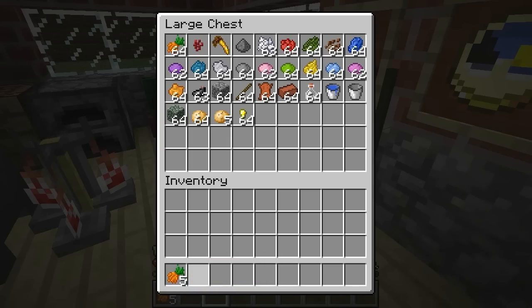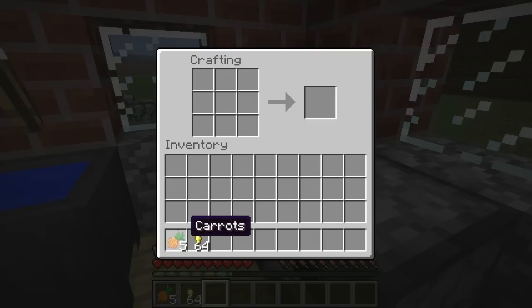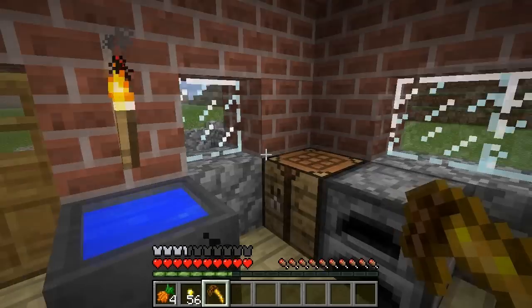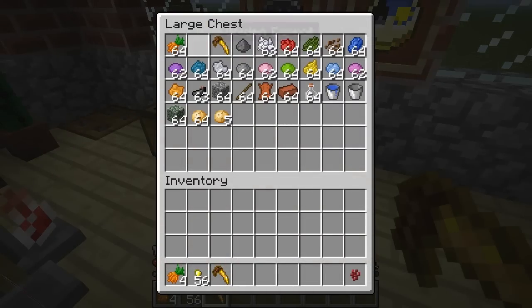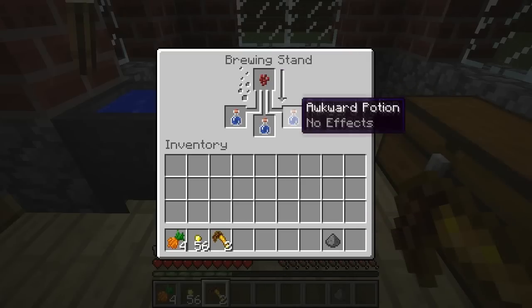When you take a carrot and encase it in gold nuggets, you will get a golden carrot. You can probably eat this one too, but we won't do such a silly thing — we will actually make some potions.